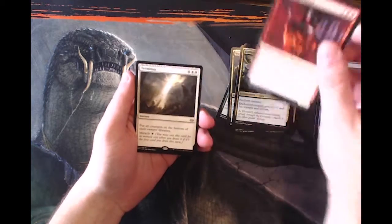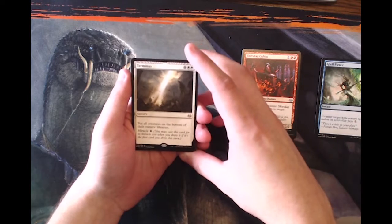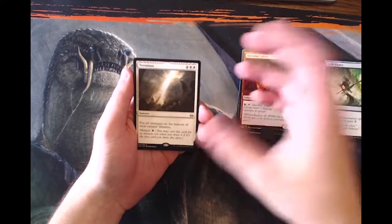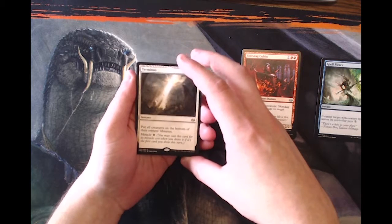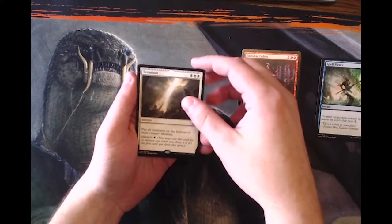The rare is a Terminus, so if anybody plays Miracles out there they'll know that this card is fantastic. It's four and two white to put all creatures on the bottom of their owners' libraries normally, but you're going to pay the miracle cost, which is only one white — just absolutely insanely good. Not a hugely valuable rare, but it is quite good.